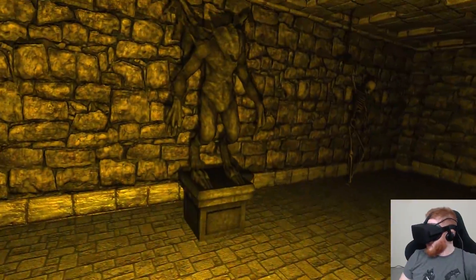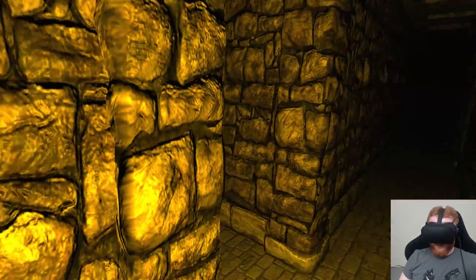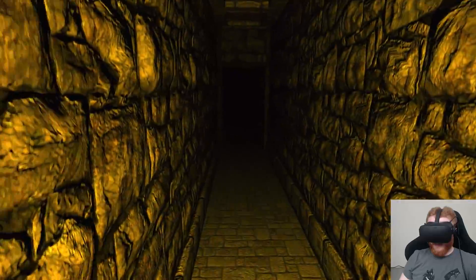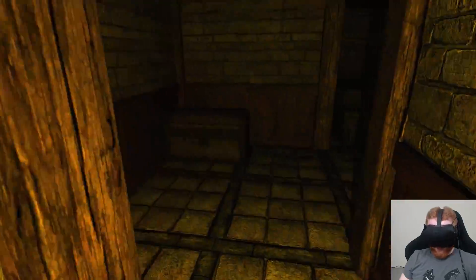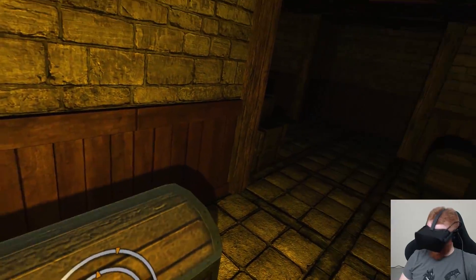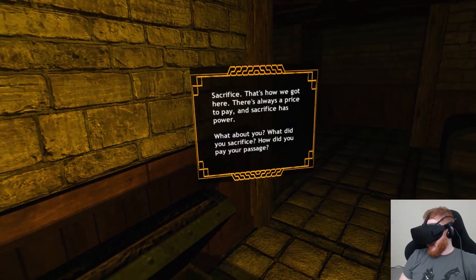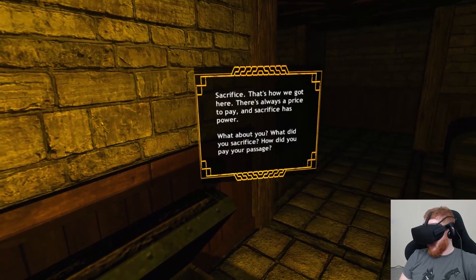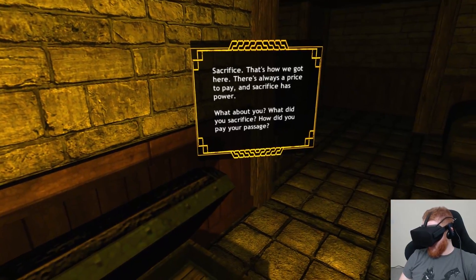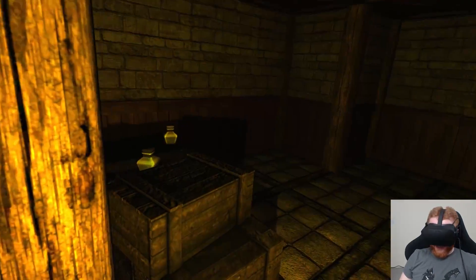Kind of a creepy statue. Sweet, two chests. 'Sacrifice — that's how we got here. There's always a price to pay, and sacrifice has power. What about you? What did you sacrifice? How did you pay your passage?' I sacrificed my Vive by RMA-ing it. Literally nothing.